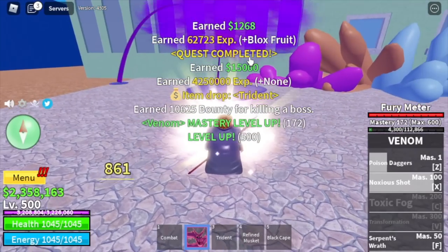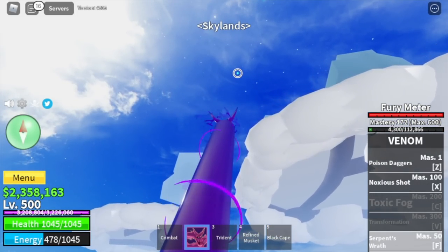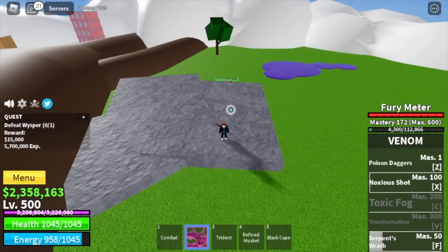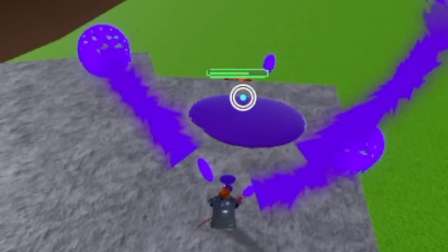When you reach that level, the next island is the Skylines — I'm talking about the upper sky. So you're going to start defeating the Whisper. For the technique, just stay in this rock. Yes, this boss won't be able to damage you. Obviously, we're going to server hop here.